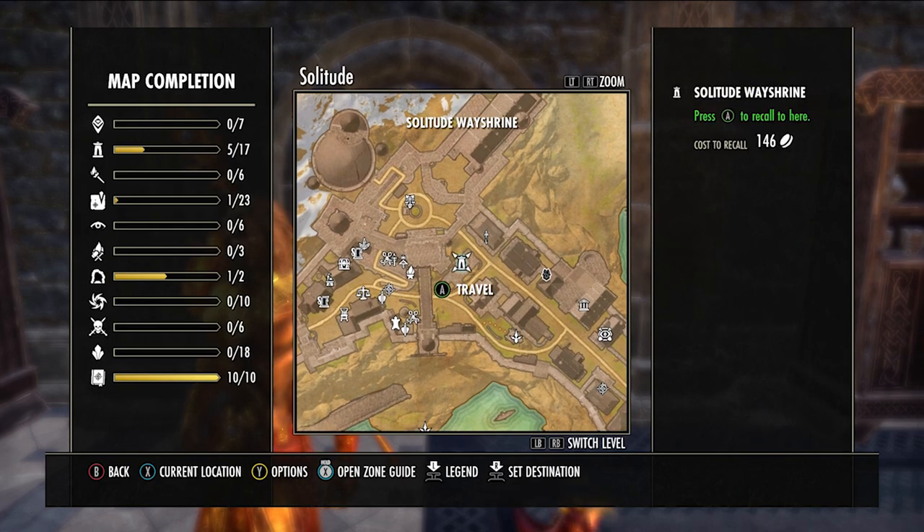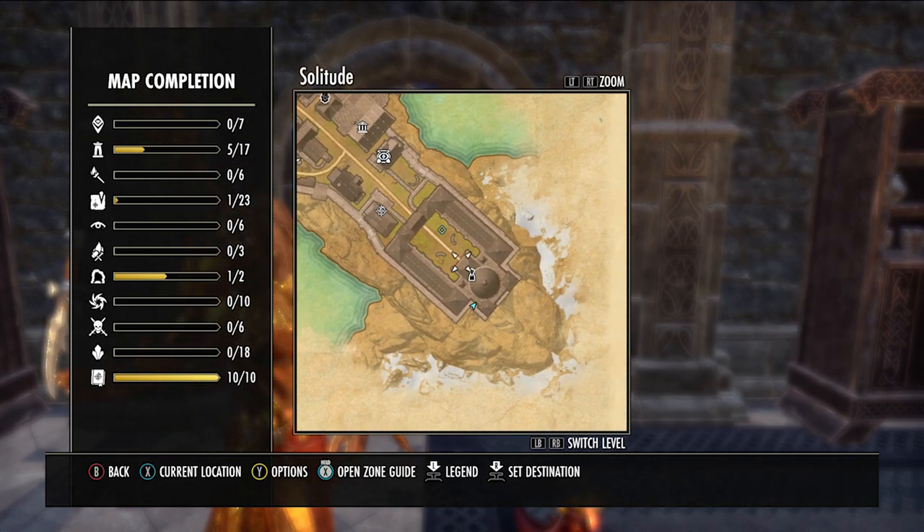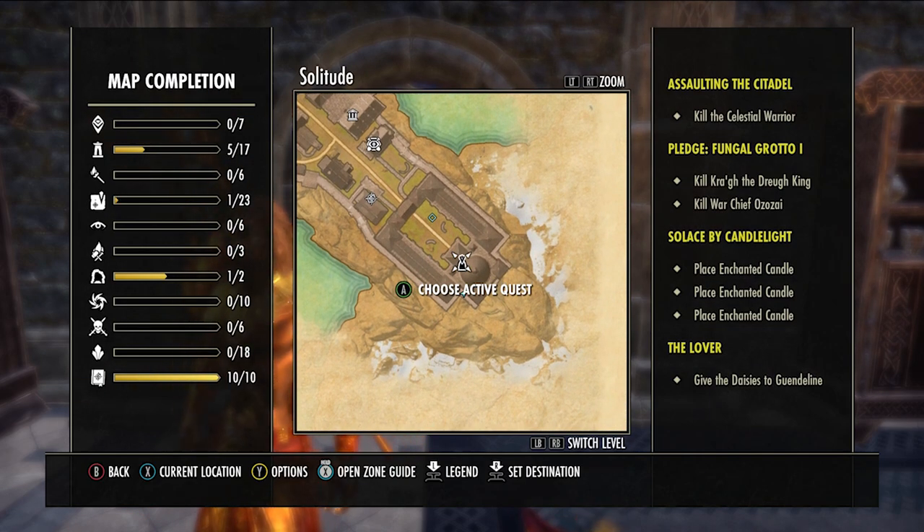We're going to be stealing from Solitude. Come here on the map, go to the Solitude White Shrine, then follow the little path down until you get to this palace. We're just going to be in this palace stealing things from the wardrobes and stuff.